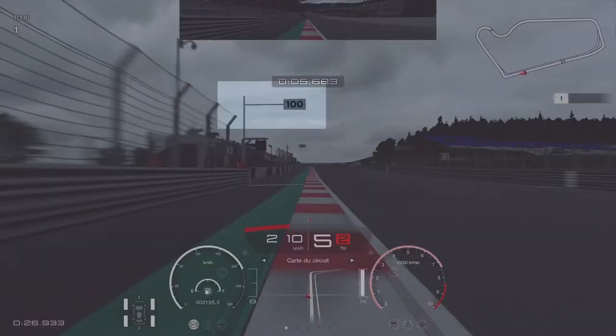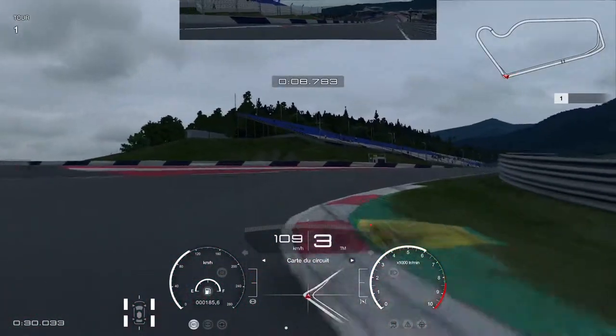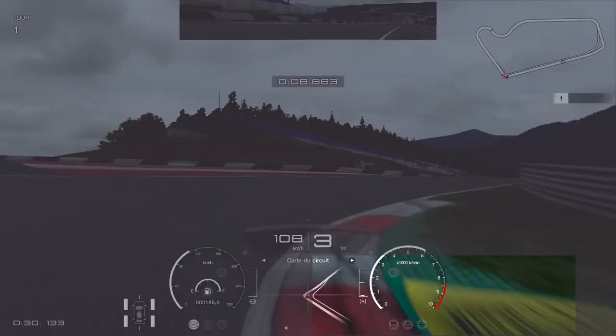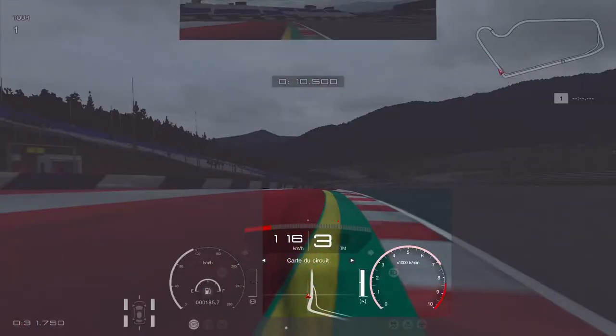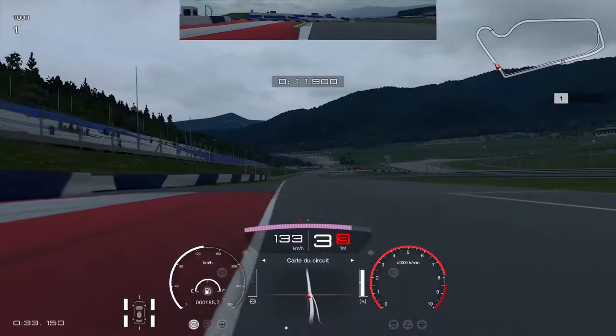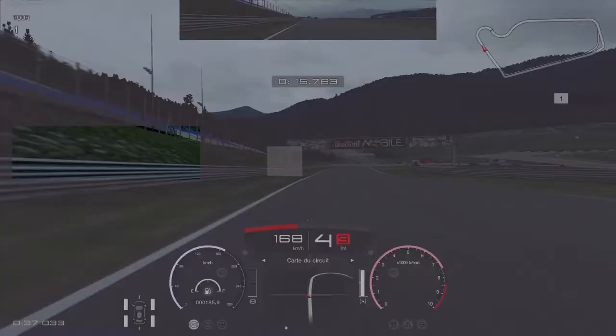So first corner, pretty easy — you brake just before the 100 meter mark, you go down to third, and you aim for the yellow curve there. Notice how I don't go on the throttle before I reach that. This is purely because otherwise you will go wide and take a penalty. That curve can give you penalties really easily, so I suggest being very careful and doing a lot of testing to be sure you won't get a penalty during the race.